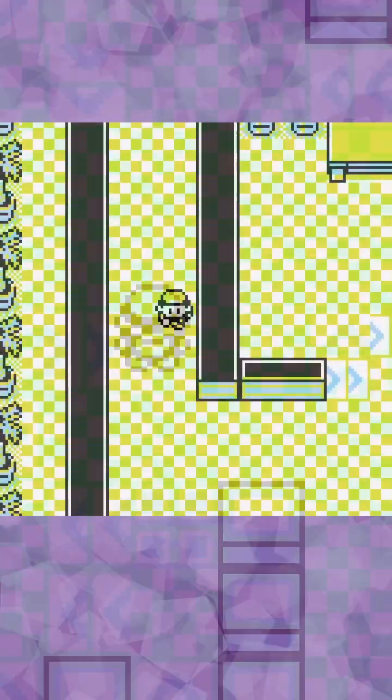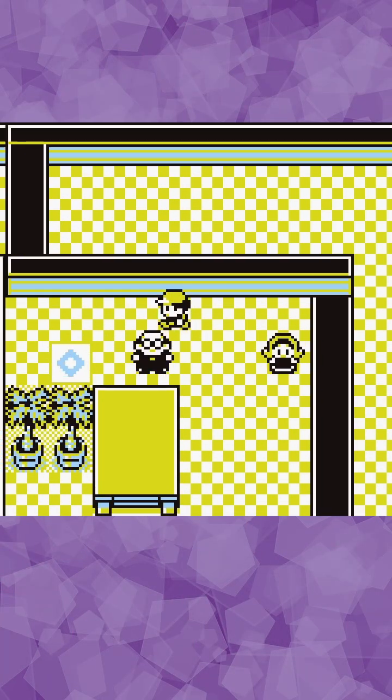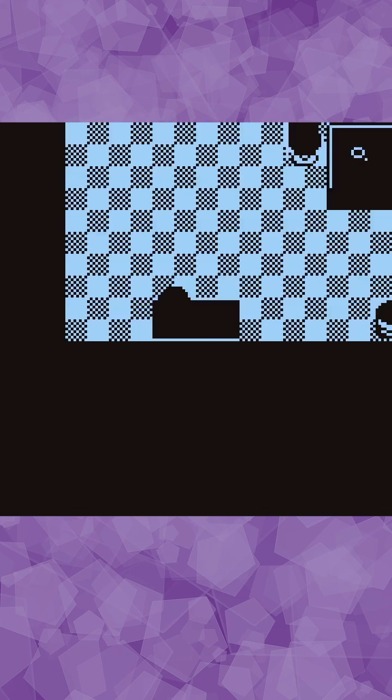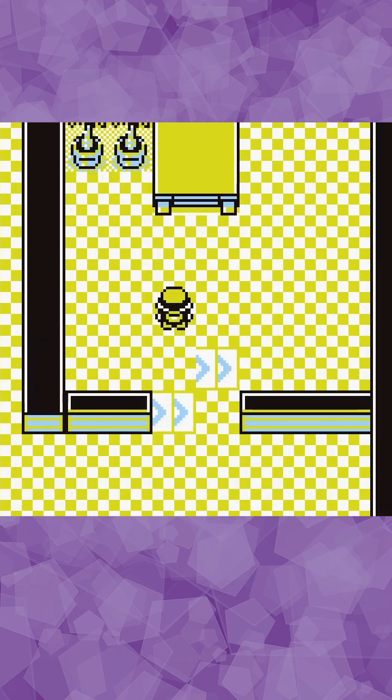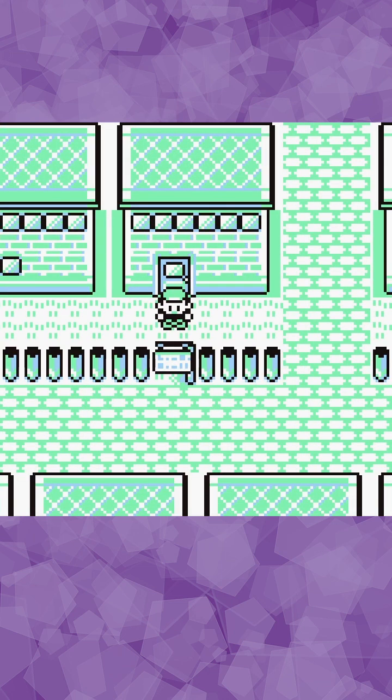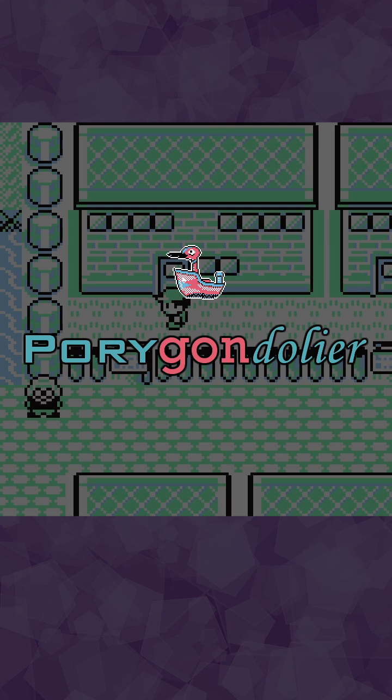But only two maps in the game have 10 or more warps, one of which is Cerulean City. But since it drops us in an odd location, this doesn't seem terribly likely. The other option is Celadon City — let's see what happens. Well, isn't that interesting?